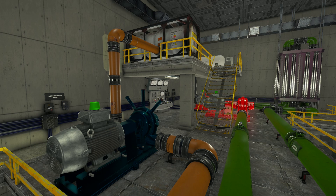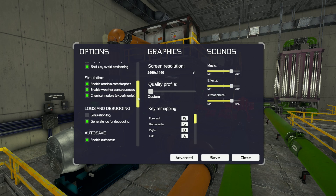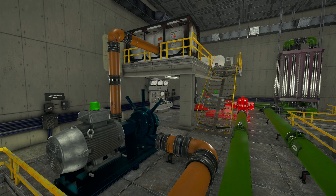G'day and welcome to Nuclearies. Today I'm going to show you how to get your plant operational. We've got random catastrophes, weather consequences, and of course the new experimental chemical module.